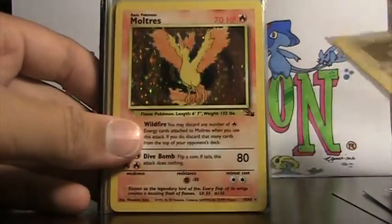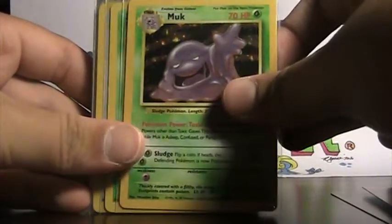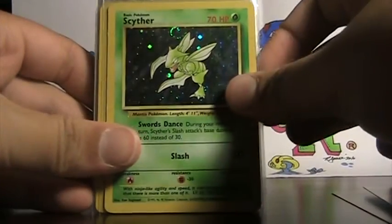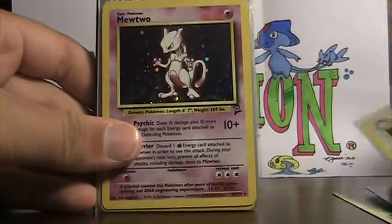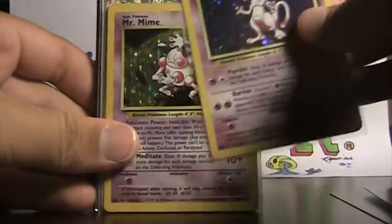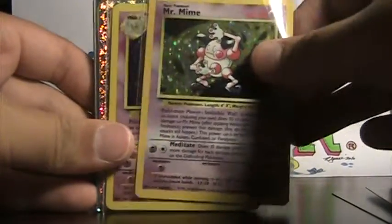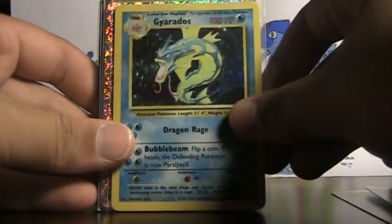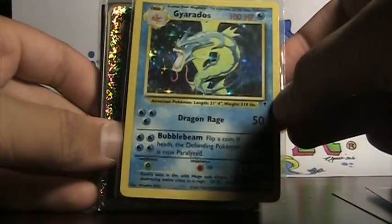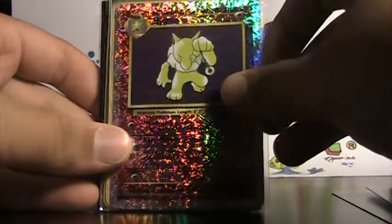Kabutops fossil — now these are all near mint to mint. Moltres fossil, another Muk fossil. Scyther base set 2, Clefable base set 2, Mewtwo base set 2, Mr. Mime jungle, Alakazam Legendary, Gyarados Legendary, Gyarados Legendary, Hypno Legendary reverse holo.